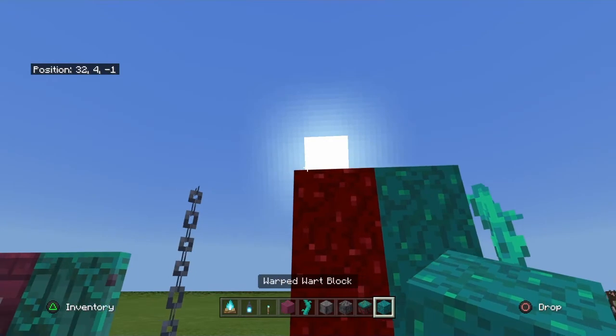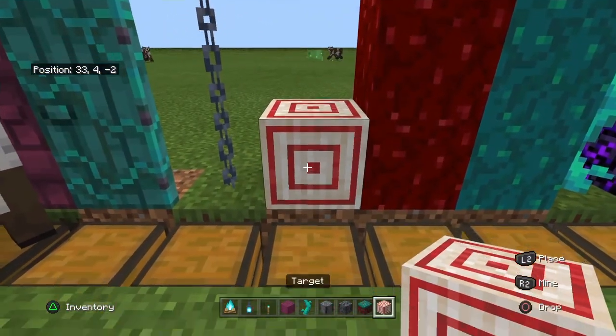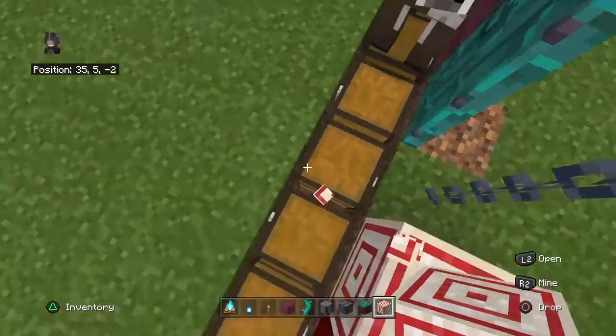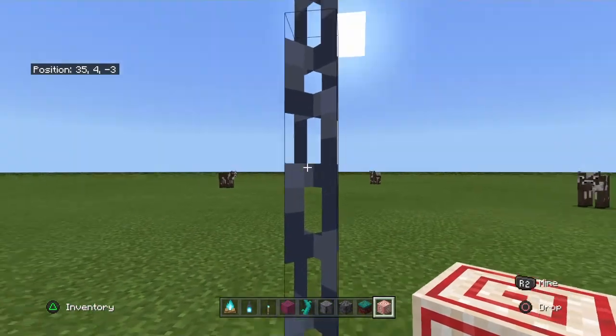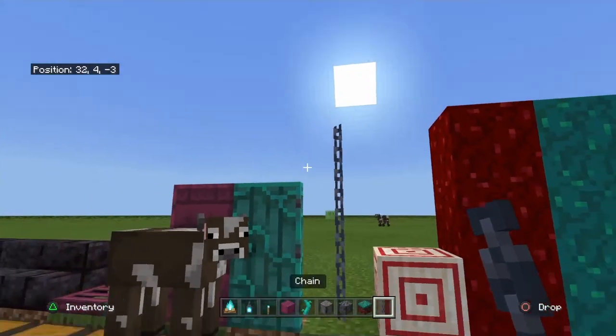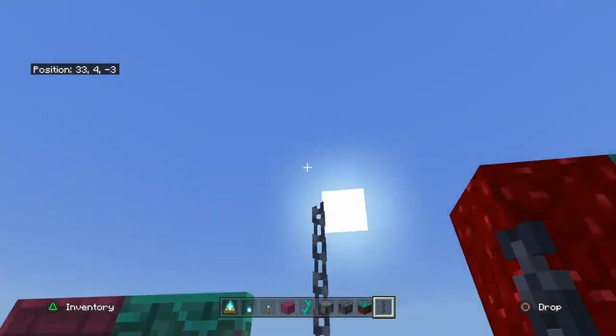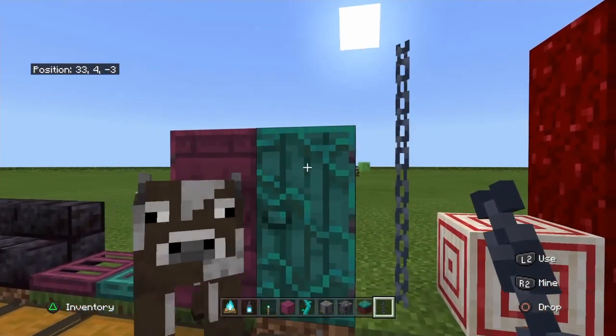There's also a warped warp block and a target block. Like, you could use the target block for target practice — I think that's a really cool addition. And a really cool one is the chain, which is like for making dungeons and stuff. It's just a cool design really.